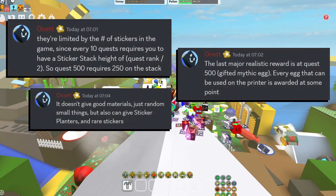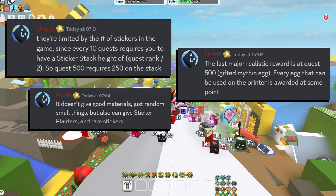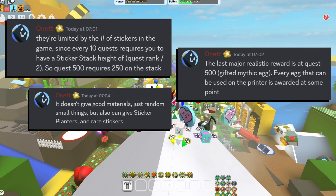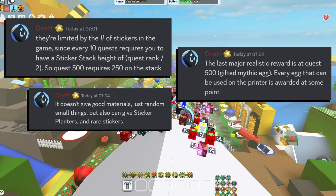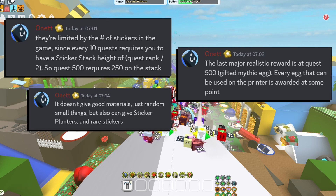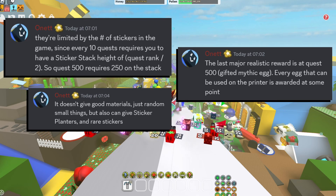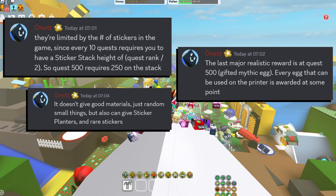The Sticker Seeker quests won't give good rewards every quest, but will sometimes give eggs at specific quest milestones. For example, you'll get a Silver Egg at the 25th quest, and the final reward is a Mythic Egg at the 500th quest. But every ten quests, you will need five more sticker stacks — so the 10th quest needs five stacks, the 20th needs ten, and so on.